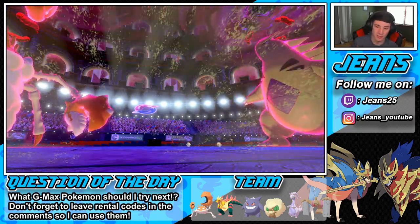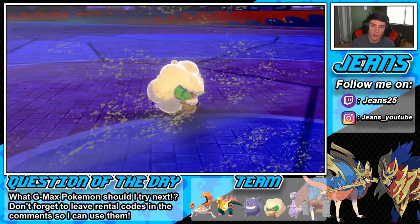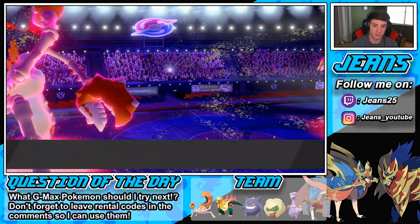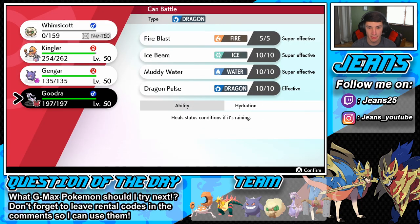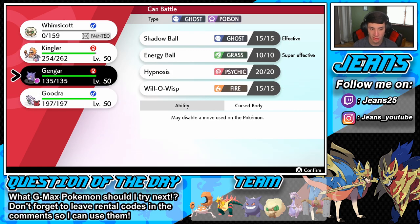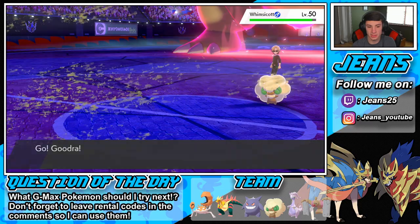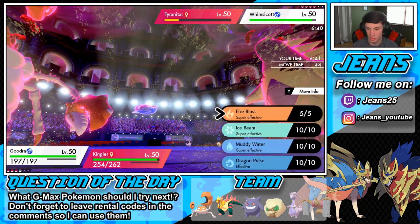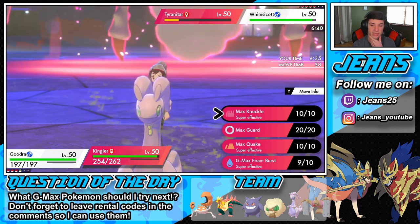My Pokémon will be faster hands down. Whimsicott goes down — I've got Goodra in the back. I can drop an Ice Beam onto his Whimsicott. I have Gengar with Energy Ball, but I'll save Gengar for later. I'll go Goodra right now and Ice Beam into his Whimsicott. Do I pose a threat to that T-tar though?